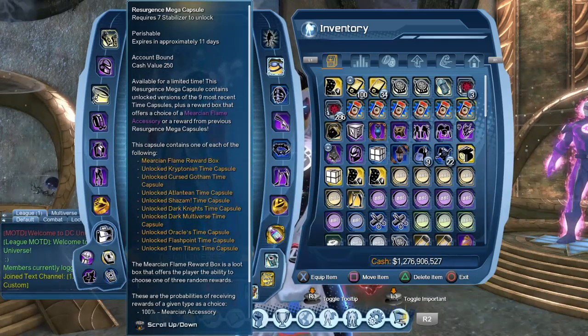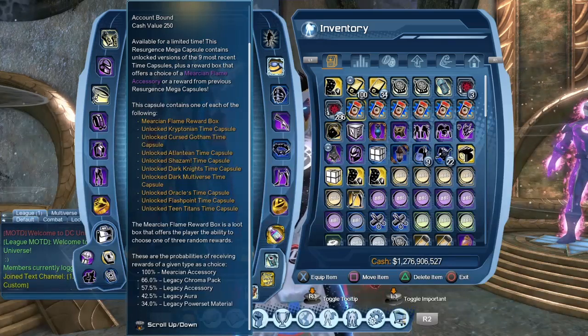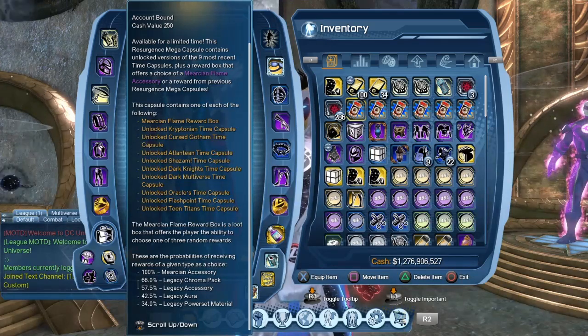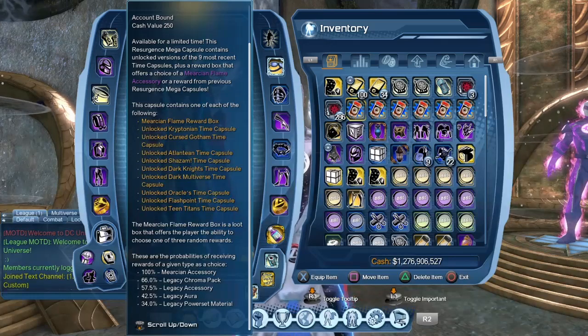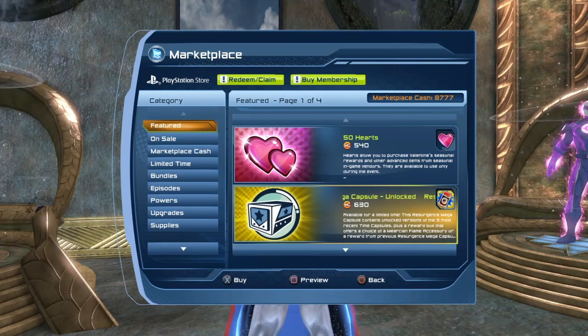You can see at the bottom the odds of getting items. You have a 100% chance of getting a Murky and Flame accessory, a 66% chance to get a legacy chromopack, a 57.5% chance to get a legacy accessory, a 42.5% chance to get a legacy aura, and a 34% chance to get a legacy power set material.